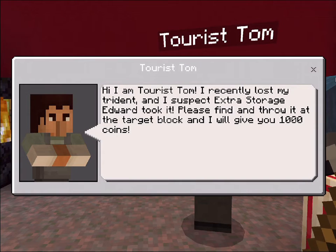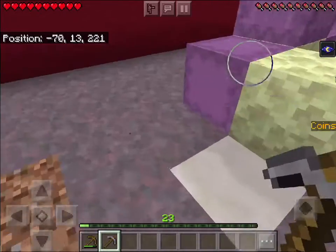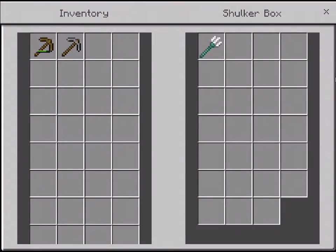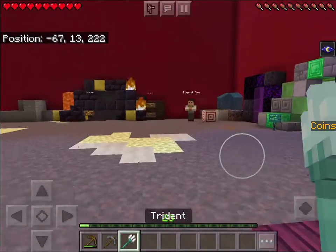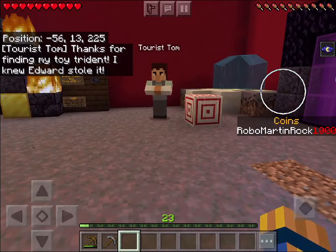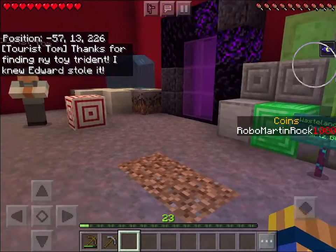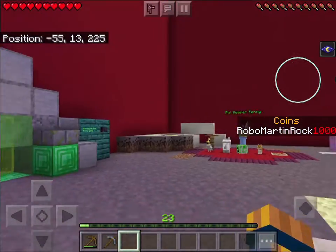There's another NPC: 'Hi, I am Tourist Tom. I recently lost my trident and I suspect Extra Storage Edward took it. Please find it and throw it at the target block and I will give you a thousand coins.' Maybe Edward has it. I found it! Let me practice my aim — nice! 'Thanks for finding my toy trident, I knew Edward stole it.' Okay, thousand coins — that's good!